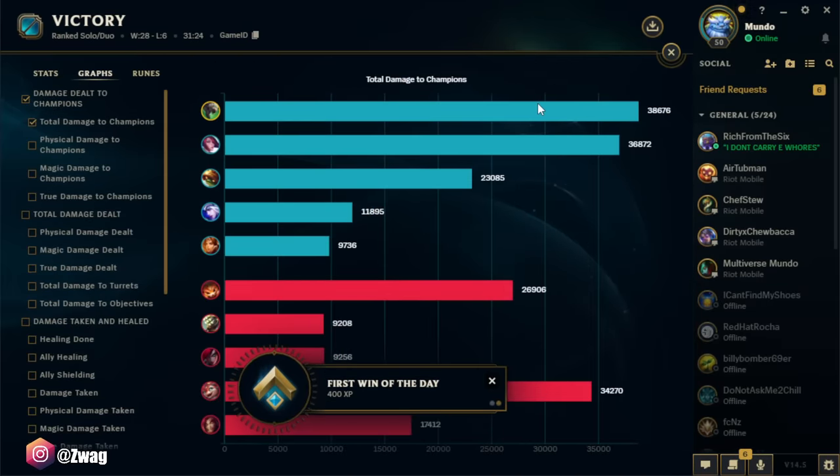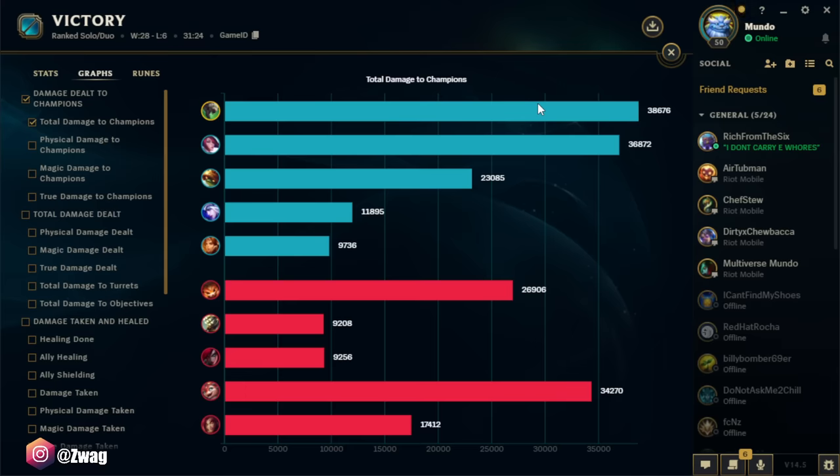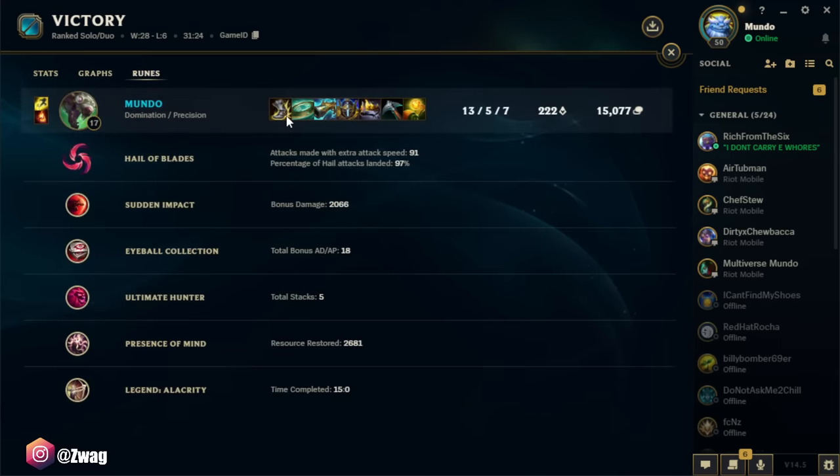I did the most damage — I did more than Fiora. 38k damage. Here are our rune stats. Sudden Impact gave me 2,000 damage — yeah, that's the only one that really matters. See you later guys, peace.